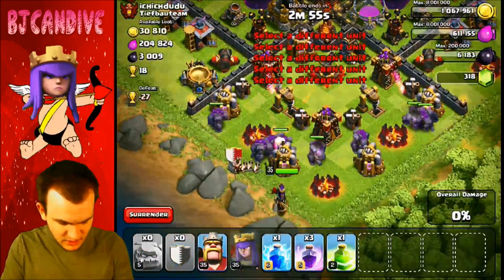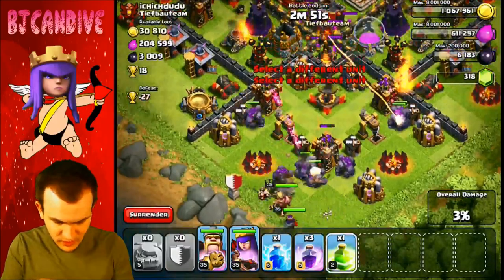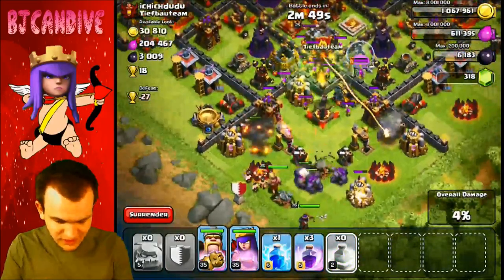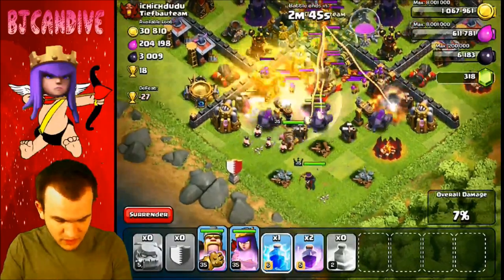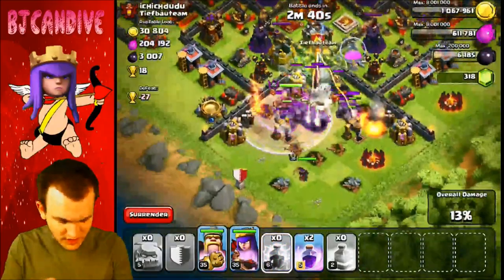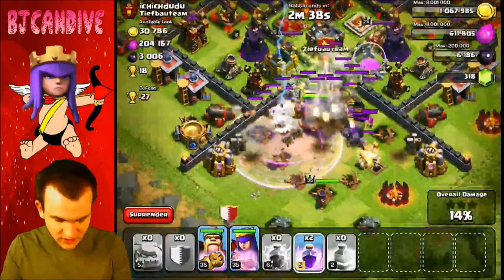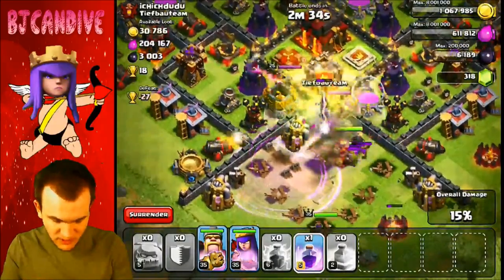I'm gonna send in my heroes as well — hopefully they can just tank for us. Here comes the defensive linemen; they're trying to go for a sack on our heroes. We're not gonna let it happen though, because we're gonna have a lightning spell pretty shortly and I'm gonna be using it. Wizards are our worst enemy. Our queen's doing fine. We still have our heroes; they're gonna put down another rage spell right here.